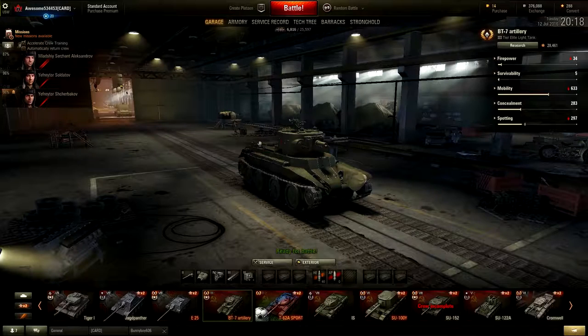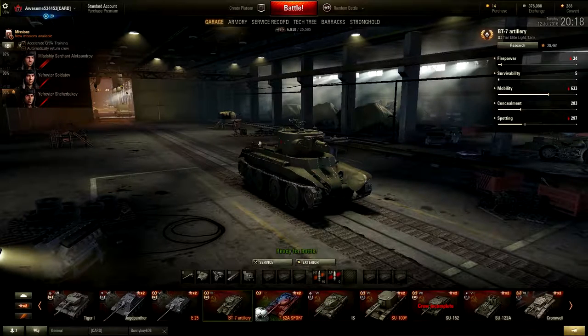Hey, what is up guys, welcome back. Today we are back in World of Tanks to take a look at the BT-7 Artillery, the tier 3 premium light tank that you got during the World of Tanks birthday event a long time ago.